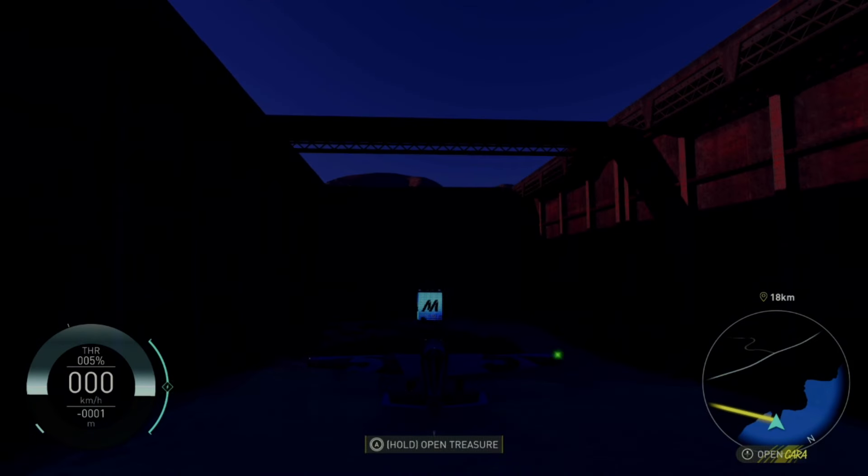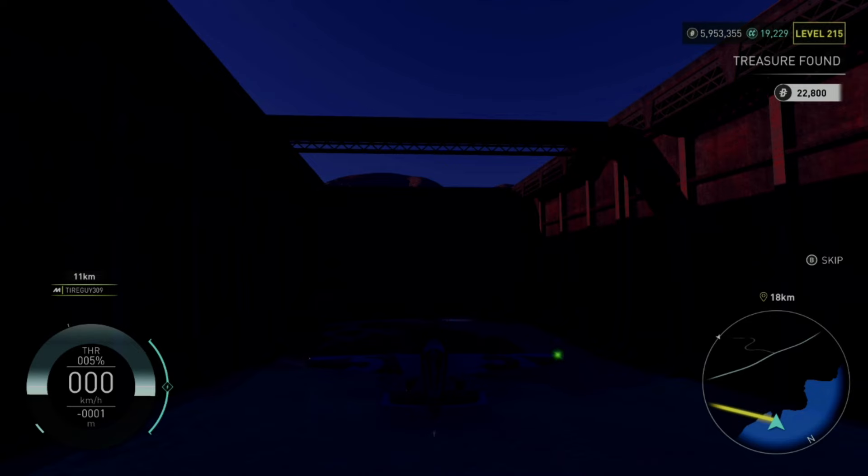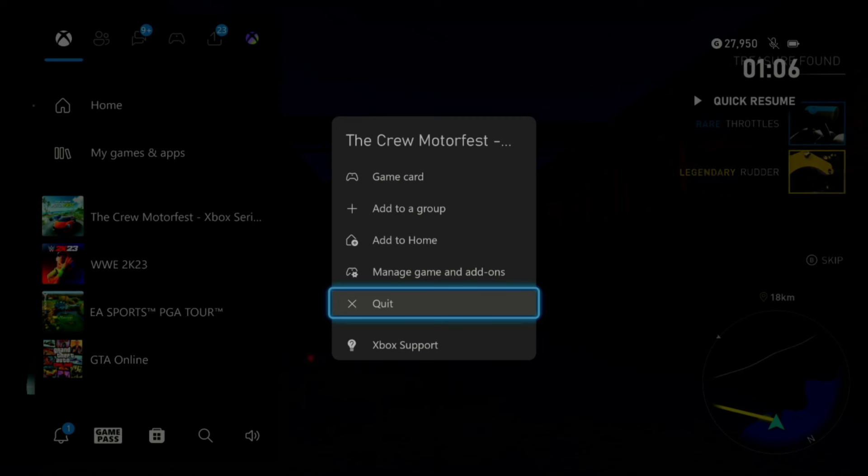After that, hold A to open the treasure. As you can see, I get the money — a nice bunch of XP — and boom, I get a legendary part on my very first treasure. And another one, as you can see. This is awesome guys.